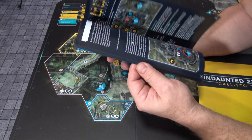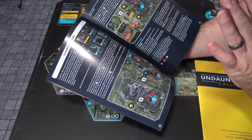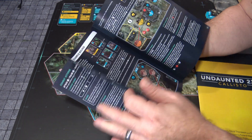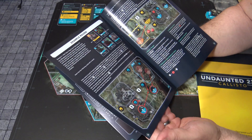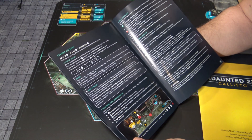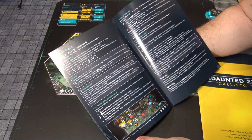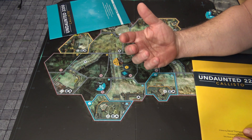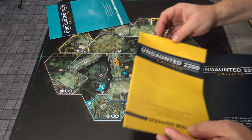You'll have attacks, pulse, and suppression — all icons are spelled out for you on the two-player quick reference. The whole manual is only 21 pages long; they give you a rule example on page 20, so it's really 19 pages of easy-to-read, well-done rules by one of the best minds in the business.